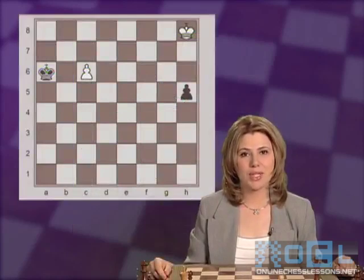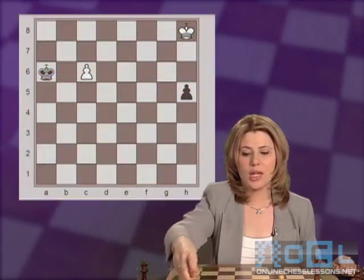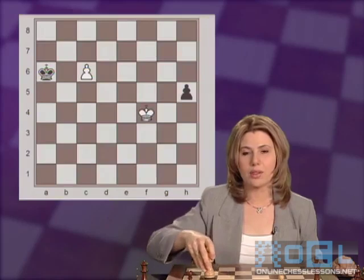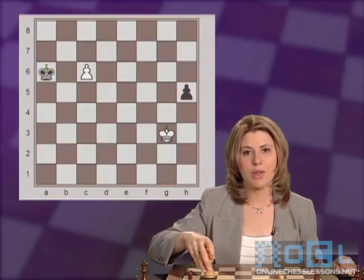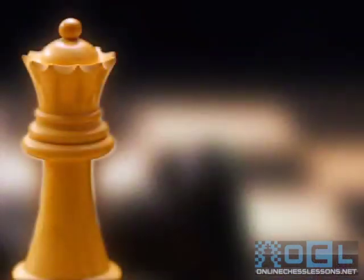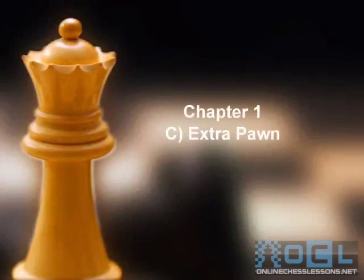This was a perfect example to see how in chess, geometry works differently than in real life. Here, walking straight on the G file is not any quicker than walking along the diagonals — we get there in the same amount of moves. Now, let's see some examples when one side has an extra pawn. In pawn endgames, that's usually a win with more than one pawn on the board. However, there are plenty of exceptions to it. Let's learn about them.